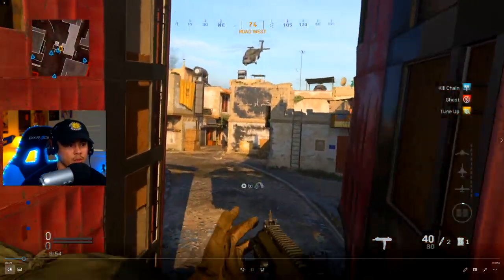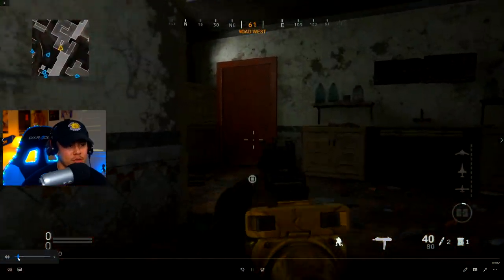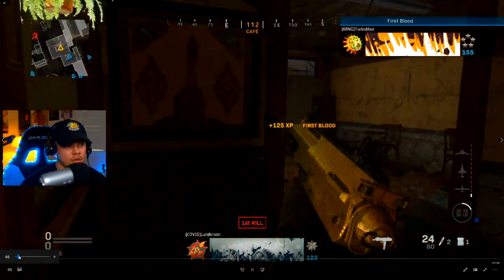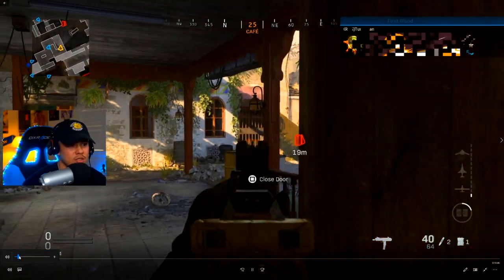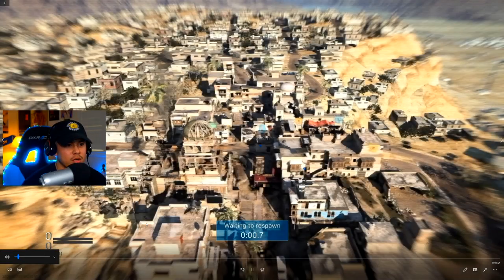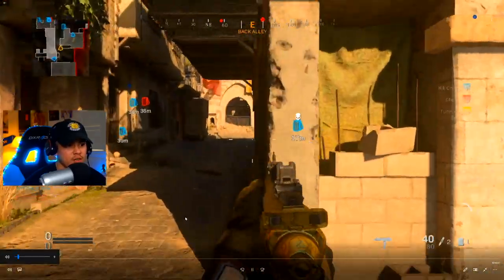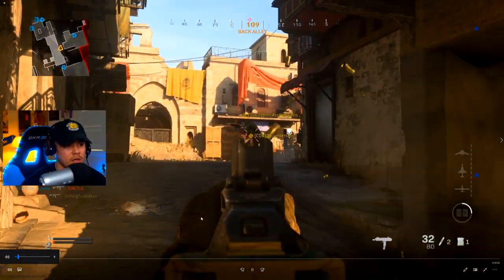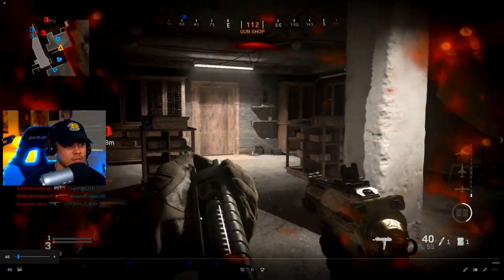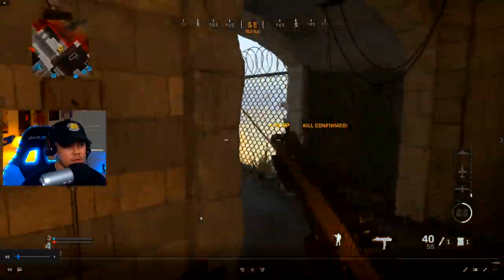When I'm spawning in from this area, I like to push through the cafe. I did take out that guy because I knew they were going to come out from that spawn. Unfortunately I pushed way too hard and that's why they took me out — you have to be a little more cautious of your surroundings and be mindful that you die really fast in this game.